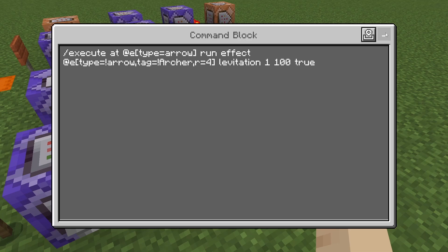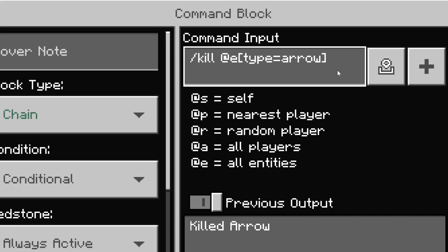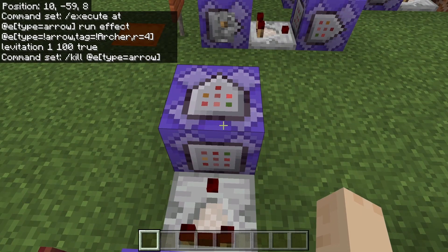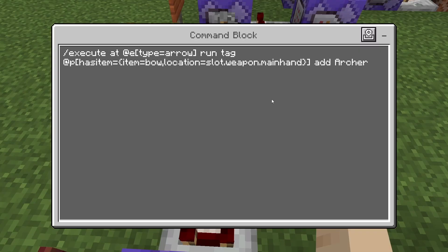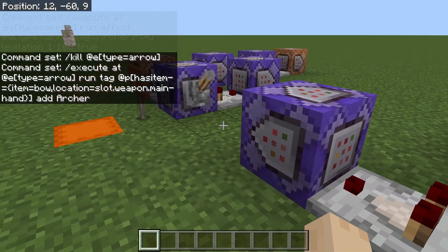That actually gives the levitation effect. Then the chain command block is conditional, always active, and that's slash kill @e type=arrow. Over here we have another comparator running into another repeating command block — needs redstone as well. That's going to be: slash execute @e type=arrow run tag @p has_item item=bow location=slot.weapon.mainhand add archer. Whoever shoots the arrow, if they have a bow in their main hand, they get tagged as the archer, and that's going to help determine who doesn't get affected.